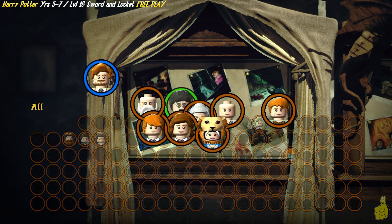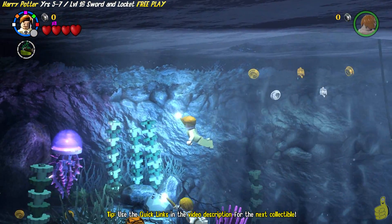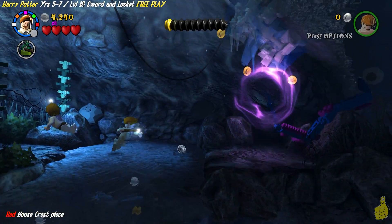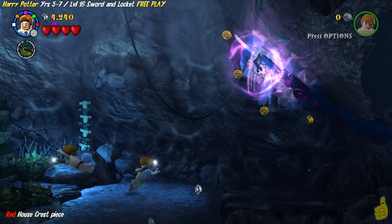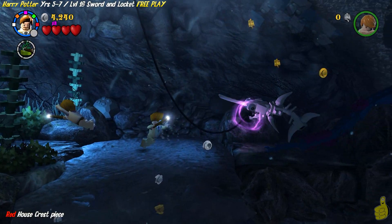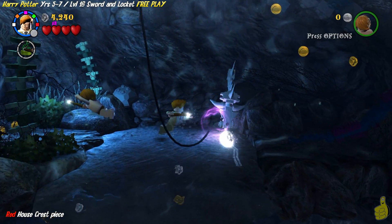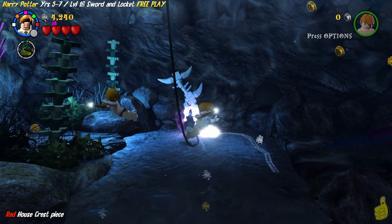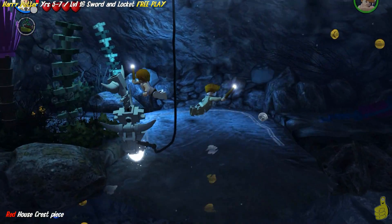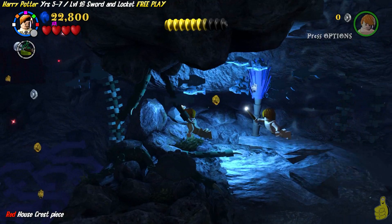We're going to choose our strong character. We've officially started, we've skipped the cutscenes. Take note of that jellyfish off to the left-hand side — you can actually take it out. There are three jellyfish scattered throughout this level, and we want to get them all in a row. There's also a house crest piece right around the corner. We're going to use Leviosa on the right-hand side to saw our way through this ice, and now we've got access to the lower level.